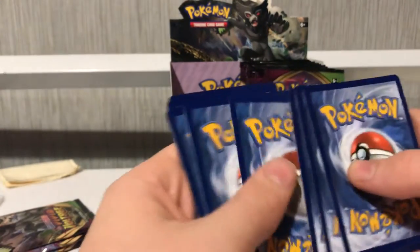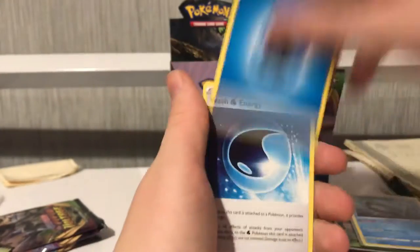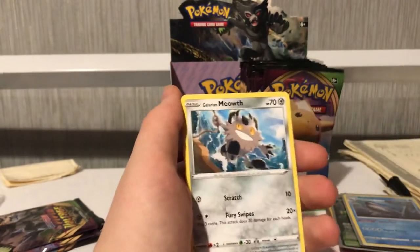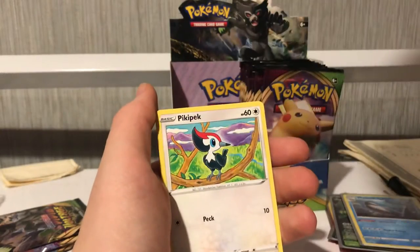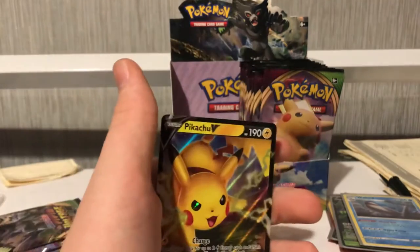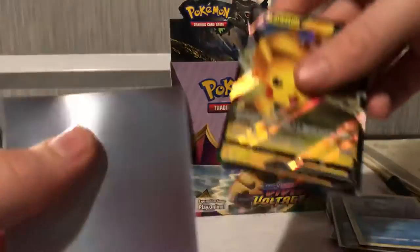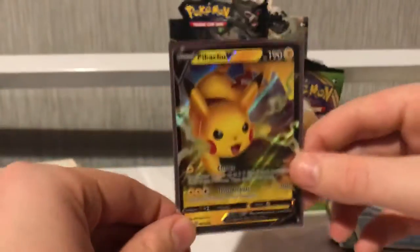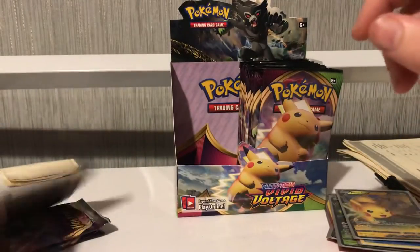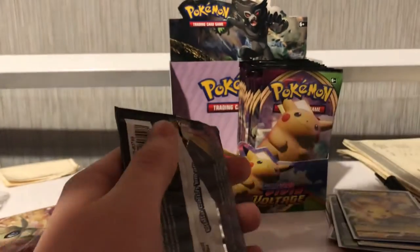Four from the pack. Water energy, Wash energy — getting loads of those. Some Woobat things, getting quite a lot. And a Pikachu V! What is it with today? These packs have been amazing. Got three more packs left — hopefully we can keep this going.